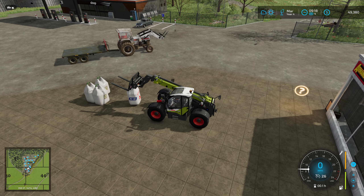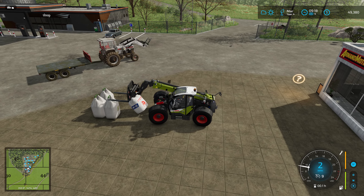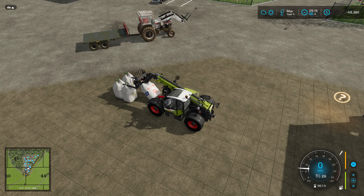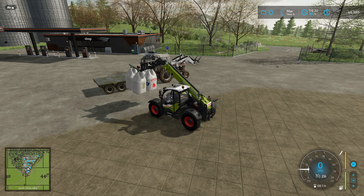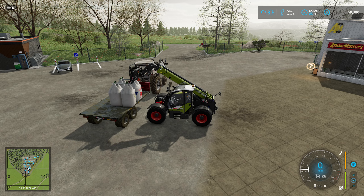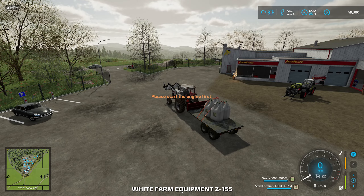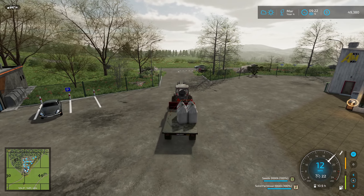Try to grab all four at once — make it a little bit easier to load them. I suppose I'm kind of dragging the one on the ground, which is not helping. There we go. Get those strapped up and we'll head back. Probably grab the windrower and start on the new land — start getting that windrowed. That way we can bale it next time.